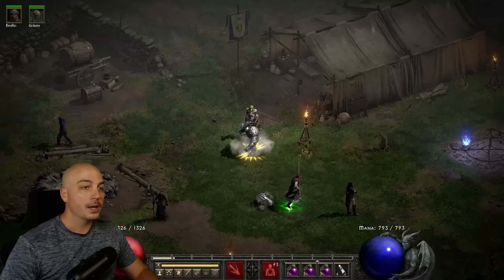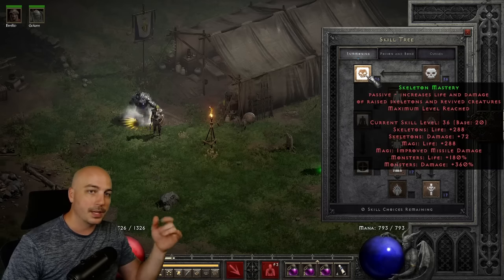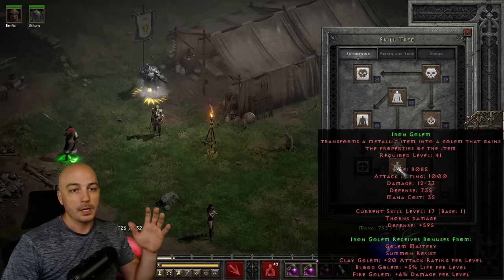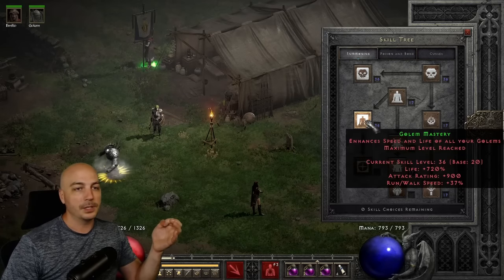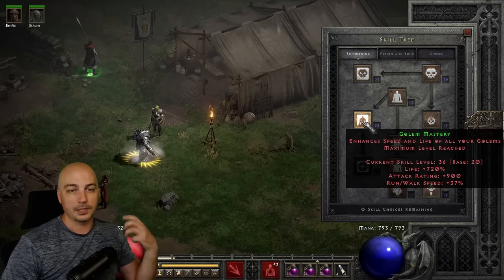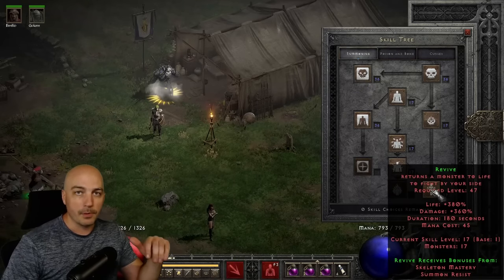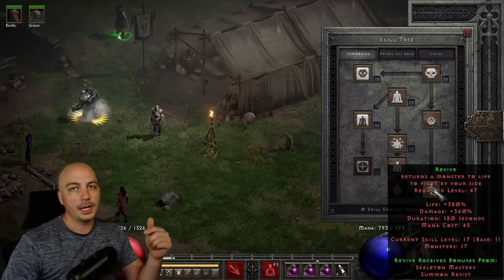The first build is the Summon Necromancer — my absolute favorite. You max out Raise Skeleton and Skeleton Mastery. The skeletons do some damage, but mainly they eat attacks and keep enemies occupied. We also go down to Iron Golem, but putting points into Iron Golem doesn't really help him survive — it just boosts damage and defense. What you actually want is to dump points into Golem Mastery for 720% extra life. So max out Golem Mastery with just one point into Iron Golem itself. Getting one point into Revives also helps a ton when taking on Diablo or larger bosses — I only bring up Revives right before those fights and it kills them a lot faster.